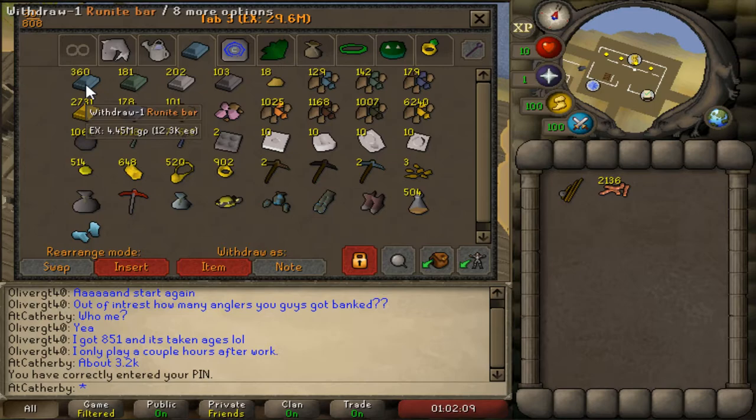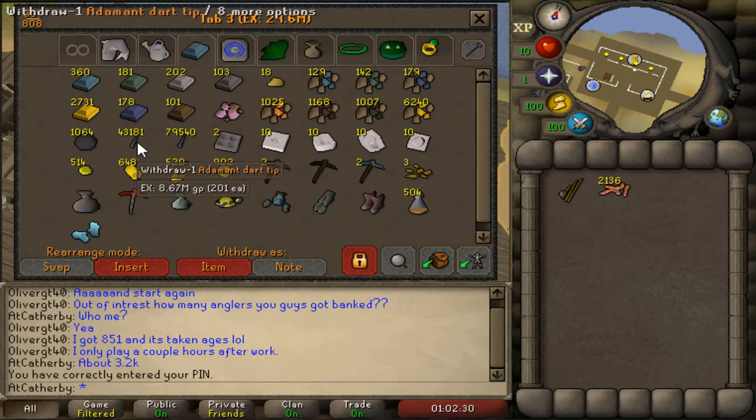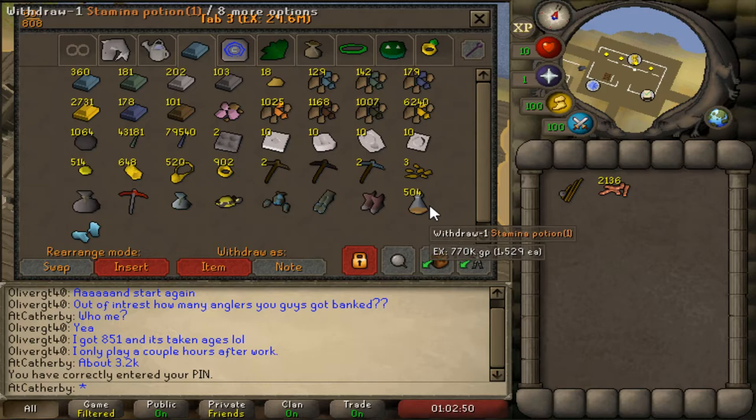Here's basically my mining tab - you can see almost 30 mil in this tab. 4.45 mil in runite bars, and the rest of the bars I pretty much used for smithing experience. I've got a good amount of gold bars with some gold ore left. I've kept everything I've smithed lately - almost 80k mithril dart tips worth about 6.1 mil, and 43k adamant dart tips worth almost 8.7 mil. The dragon pickaxe is about 4 mil, and I've got a lot of one-sip stamina pots mainly for Blast Furnace.